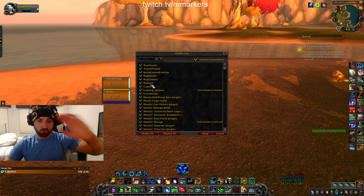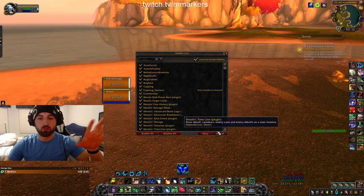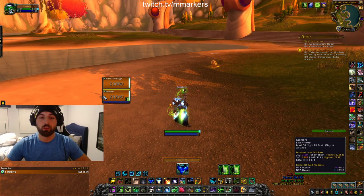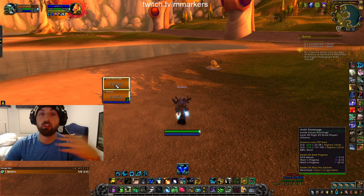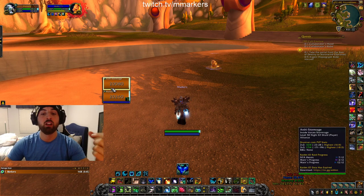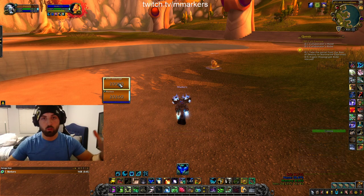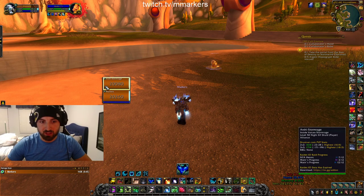Lastly, add-ons. A few important ones that people ask about a lot. First: BigDebuffs — that's what shows up on the frames. So if my partner gets Sapped, you'll see the big Sap icon on their frame. Or if you're a DPS playing with a healer and your healer gets kicked, you'll see that kick timer on the frame so you can tell when to play defensive and when to go back on offense. It's super good to be aware of what's happening with your teammates, and BigDebuffs makes things a lot easier to notice.